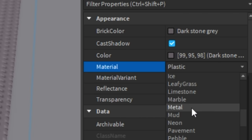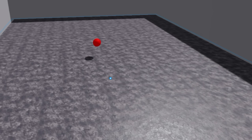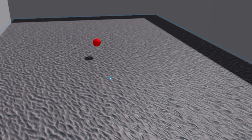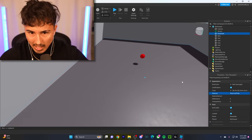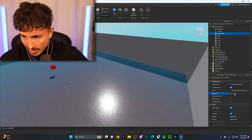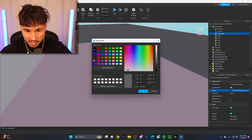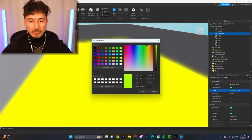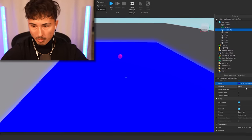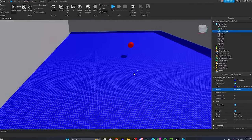I don't like how the floor looks, so we're gonna change the material to metal — whoa. Let's try ice — why is the ice not blue? That ain't no ice. Glass looks kind of sick — look at that, that looks fire. Wait, neon actually looks sick — change the color and put it to blue! That looks perfect. Actually, I can't see the ball anymore, so we're just gonna leave it as pavement with little bricks.